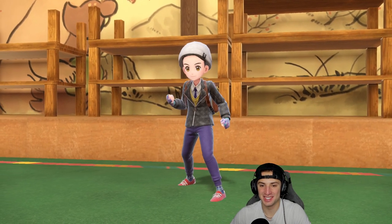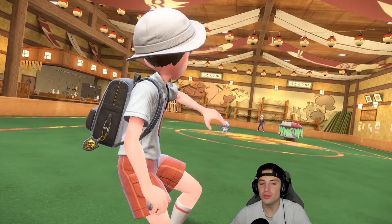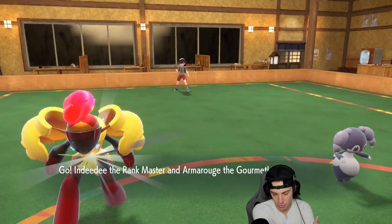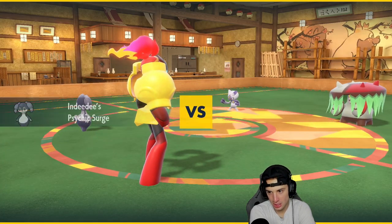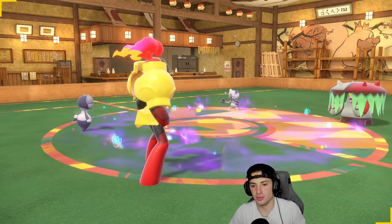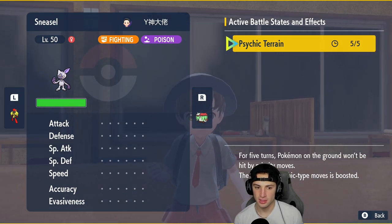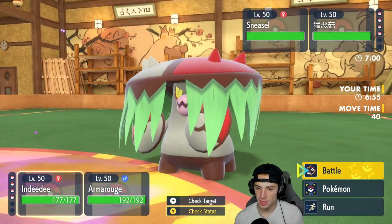Look at that profile picture — just a bunch of Marills in a line, we love it! They end up sending out Sneasler and Brute Bonnet. Brute Bonnet is Dark type and usually rocks a Sucker Punch. Sneasler is Poison/Fighting.